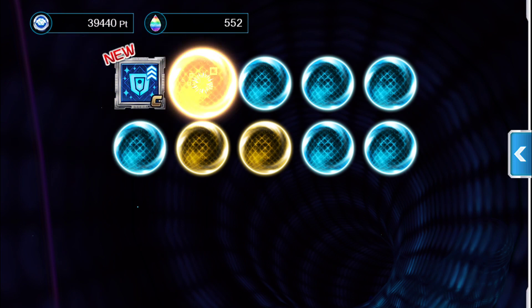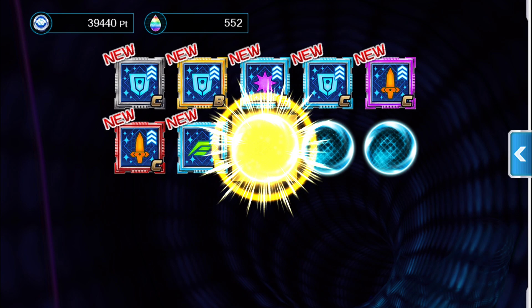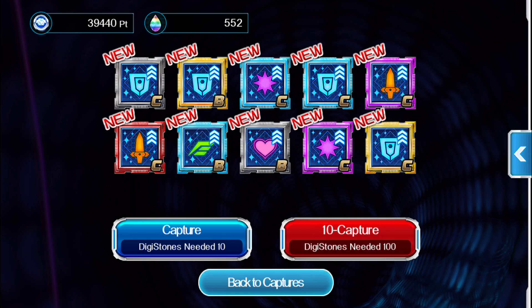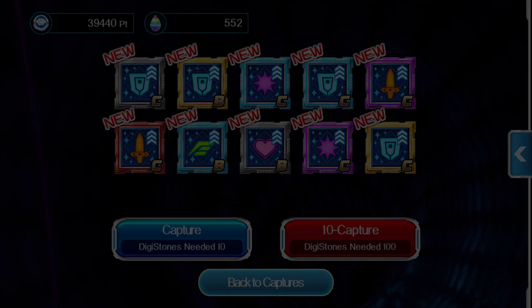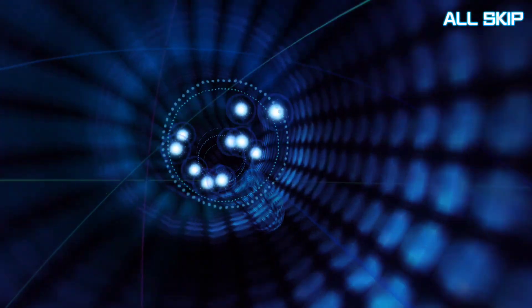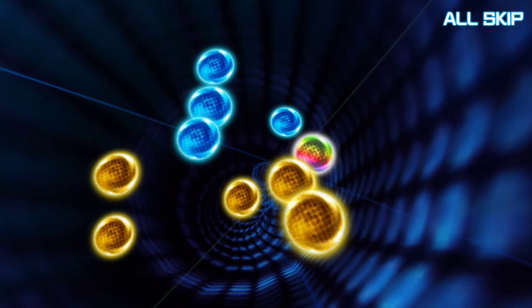We've got a few golds in there. What you're hoping for is the rainbow ones though — those are going to be the A's. We've got a few B's. I'm going to try one more 10 capture just so we can see if some rainbows come through. But if not, I can always upgrade to an A.